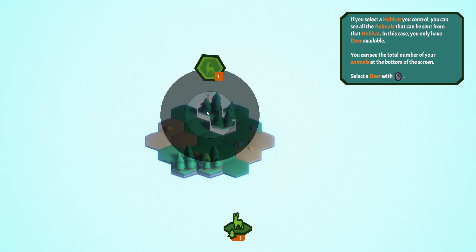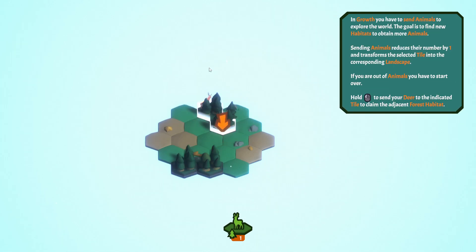You can see the total number of animals at the bottom of the screen. In Growth, you have to send animals to explore the world. The goal is to find new habitats to obtain more animals. Sending animals reduces their number by one and transforms the selected tile into the corresponding landscape. If you're out of animals, you have to start over.